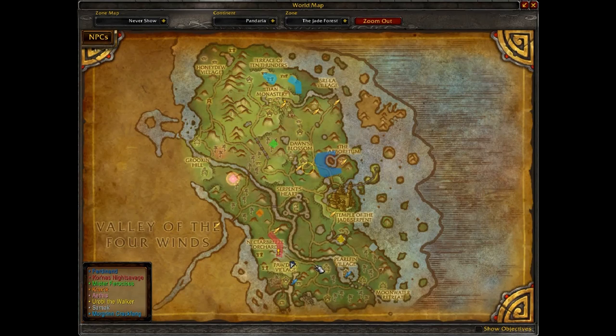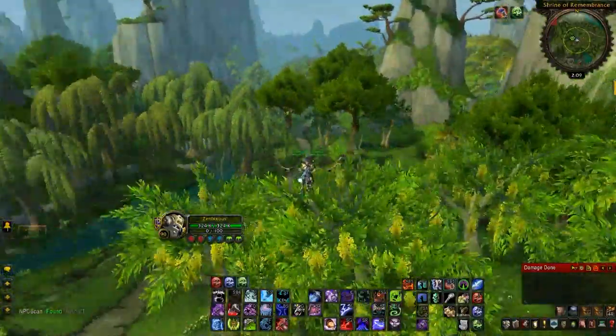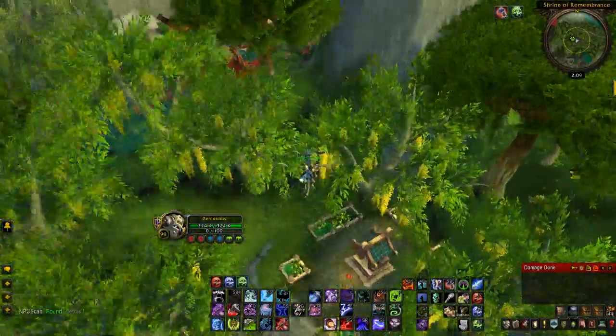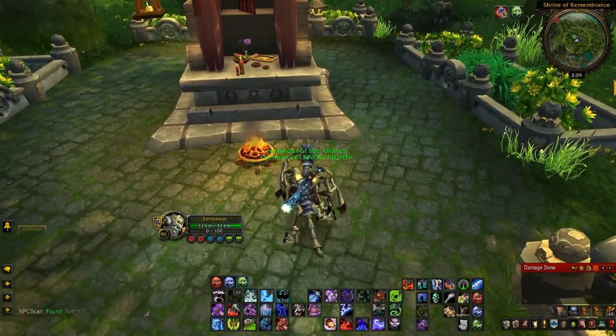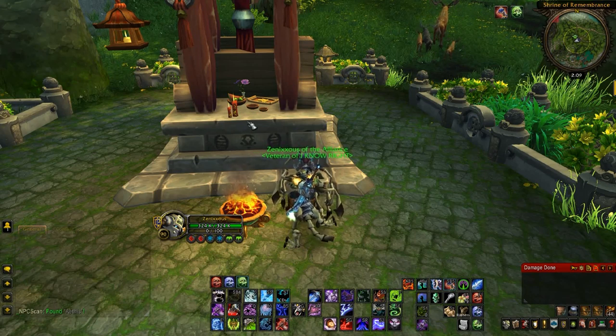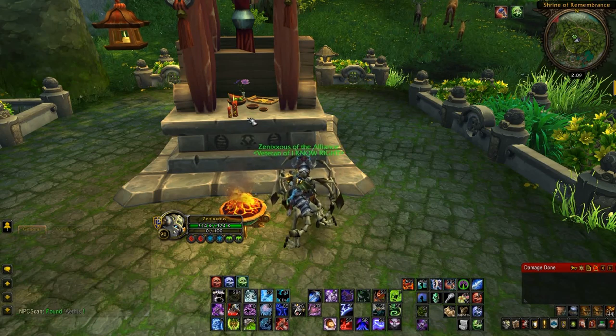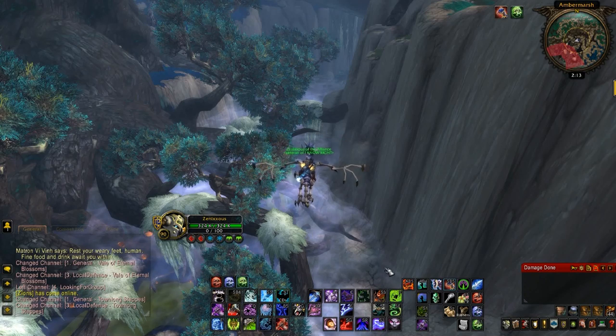For the 11th Pandaren item, you're going to find this in southern Jade Forest — Paw'don Village to be exact, right next to it. Where I am right now you're going to find this little altar. It's fairly well hidden but I managed to find this one without any assistance. On top of it you're going to see incense burning — right-click the incense and it gives you a debuff, like you're haunted or something like that. It gives you a hefty sum of experience and I think it also sells for 100 gold.